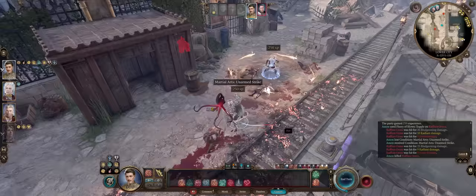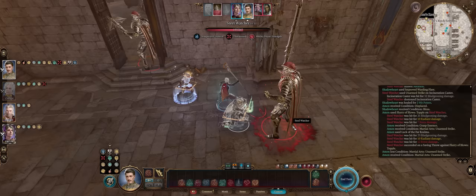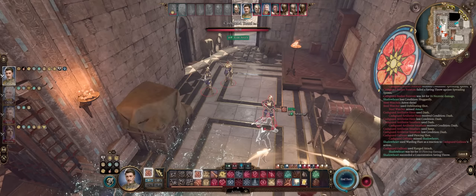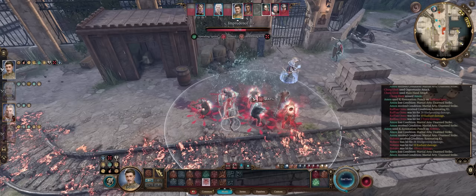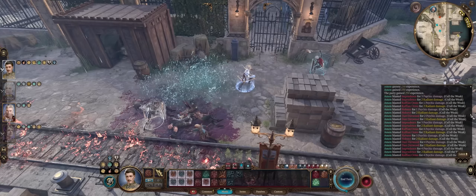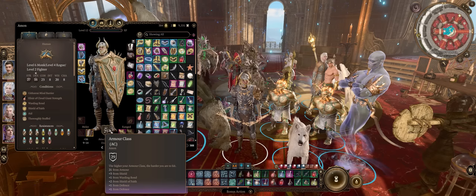Monks are probably the class in the game that has the most unique features, and it's very easy to get a non-stop pain train of punch attacks. With this build you can get even higher than 10 attacks per turn easily. Your attack chains will just keep going, together with powerful on-hit effects such as stun and knockdown. Your punches will become so OP you even get to explode enemies all around you to create massive chains of death.